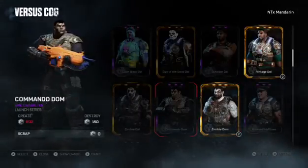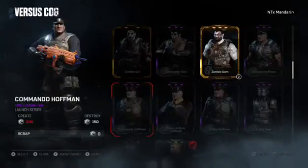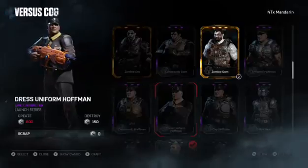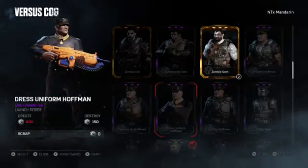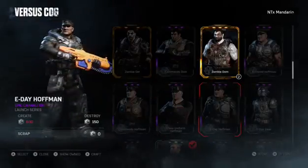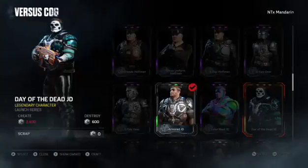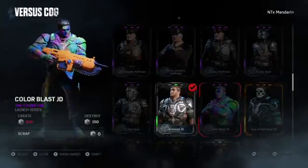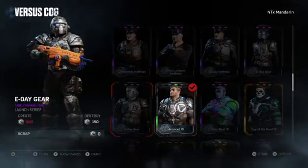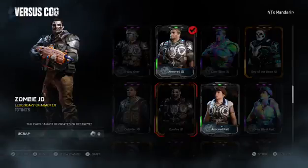Commando Dom, Zombie Dell - does Dell die? What's going on? Commando Hoffman - oh my god, that's too sweet! Dress Uniform Hoffman, E-Day Hoffman - let's go! E-Day Gear. Day of the Dead JD, Color Blast JD, Armored JD, E-Day Gear, Outsider JD, Zombie JD.